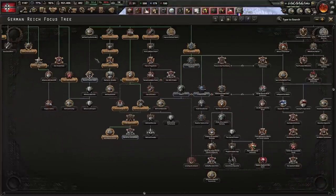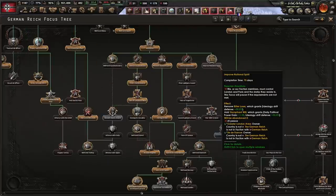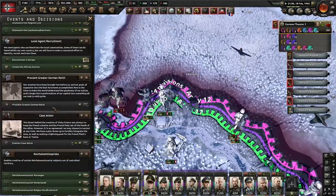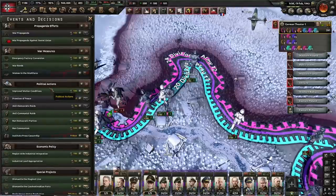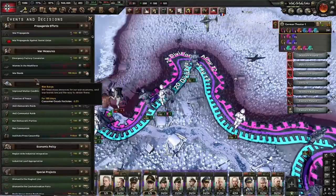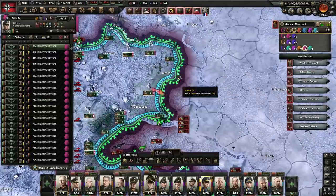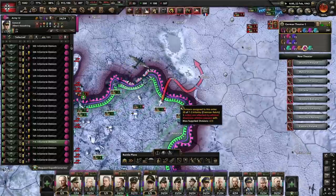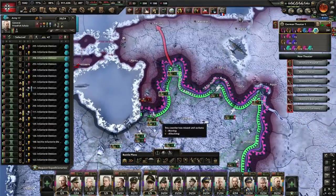Let's check our focuses. Focus tree-wise we've done loads of things. What I've not really done much is the naval things. Could I improve national spirit? We need to have London and Paris. Perhaps the second Vienna Award — might as well do that. We've got so much political power as well, I should probably spend some of it. Let's do some heavy water production, we can also issue war bonds, and let's do some propaganda against the Soviet Union. What is going on here? Why are they just allowing me to walk through their territory? I know that sometimes the AI can be a little silly in games, but this one really is taking the biscuit.